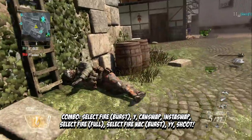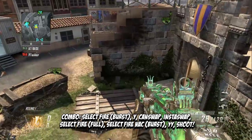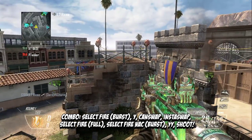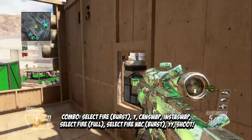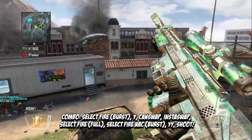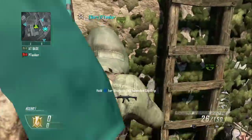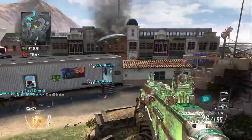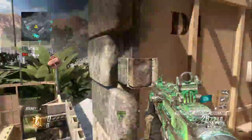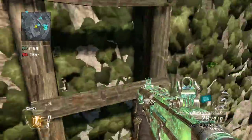Go ahead and get that can swap. Let's see if I can do it — there you go, pretty easy. You just need to can swap, go up to your trickshotting place, put it on burst, Select Fire, Y, can swap, swap back, jump off, Select Fire, Select Fire neck, shoot — bing bang boom, easy as that. Nice clean combo.